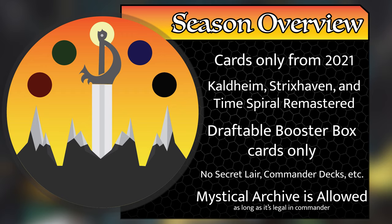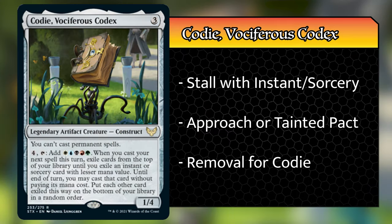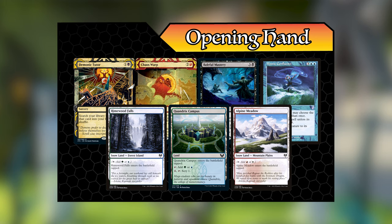Now that we know what we're playing with, I'll turn it over to Caleb and Griffin to show us their opening hands. Hello goats, Griffin here. Today I will be playing Cody Vociferous Codex. The goal of this deck is to distract my opponents by playing a lot of instants and sorceries to get off one of my two combos. The first is Approach of the Second Sun — cast it a second time from hand and win. The second is the Tainted Pact Laboratory Maniac combo.